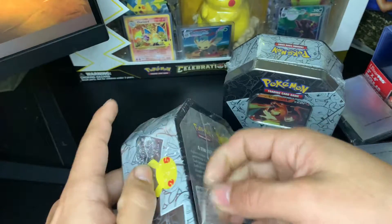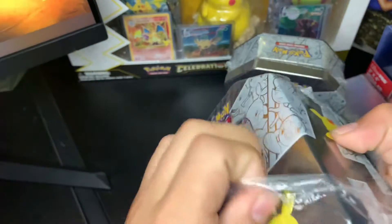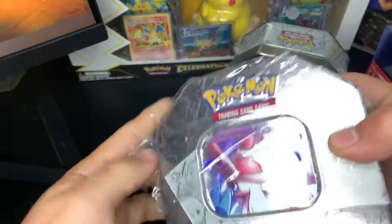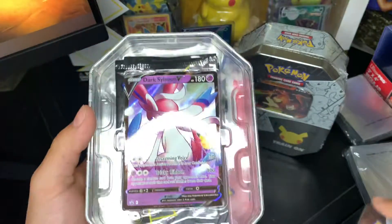So far we got the Charizard, the Golden Mew, Dark Gyarados, Blastoise. I still have to pull the Venusaur, so I need to pull one of those. I also need the Umbreon.